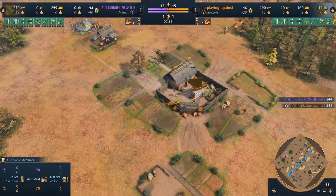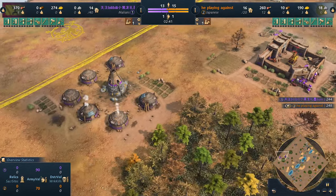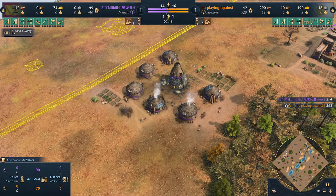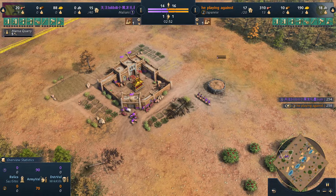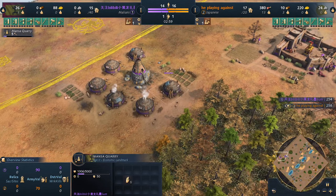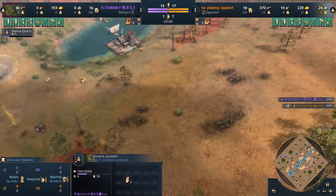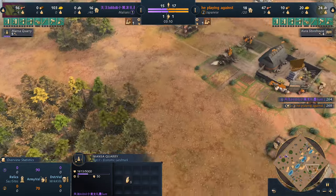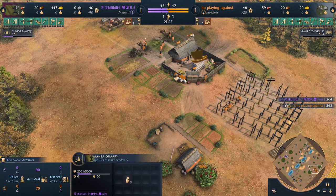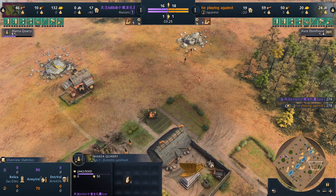We don't see any opening with stone for the Japanese, meaning he won't go for a fast second town center just yet. We already see the pit mine nice and safe in the back — you can even wall this off and be in good shape. The Malians are already aging up with the Mansa Quarry with five villagers, standard stuff. The Mansa Quarry gives nice passive gold from the pit mines. Meanwhile, the Japanese is aging up with the Storehouse — a fast age up — and also contesting the water, meaning he has 1,000 food resources already safe. He's going for stone, meaning he will go for a second town center.